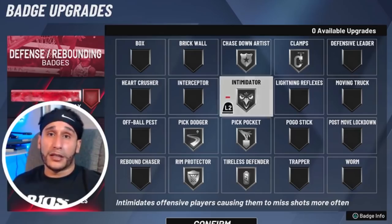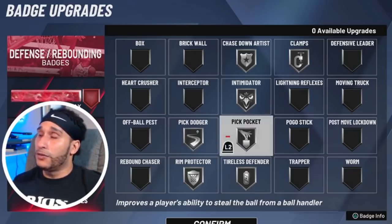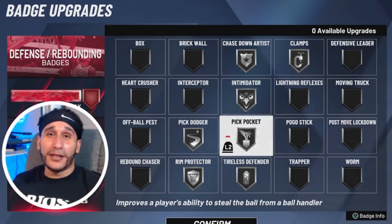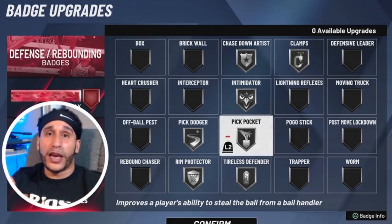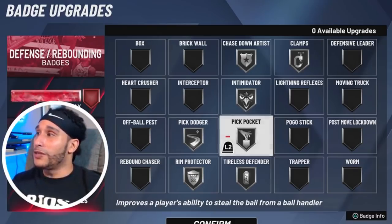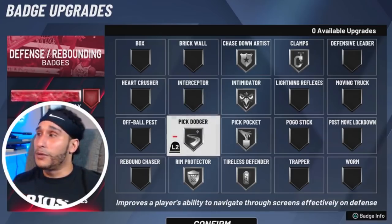We've been running Intimidator on silver and today we'll test it in combination with all the other silver badges. Pickpocket on silver — in my opinion, Pickpocket is better than Interceptor. I tried running Interceptor at the highest level but wouldn't get effective steal animations; he just lunges to the middle of nowhere, gets the animation but is completely out of position for the pass. So I've been running Pickpocket and haven't run Interceptor in quite a while.